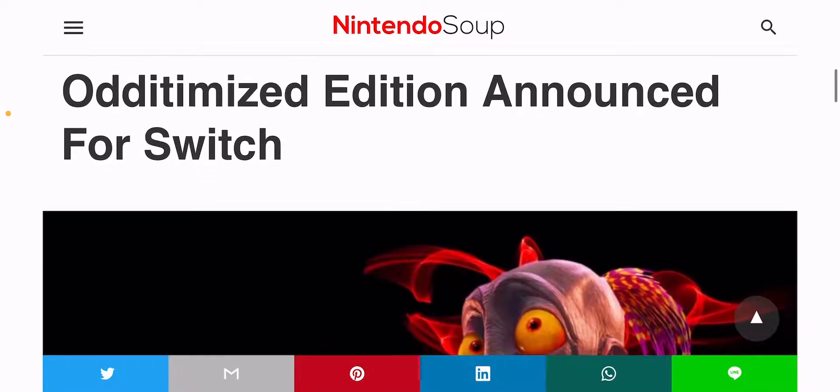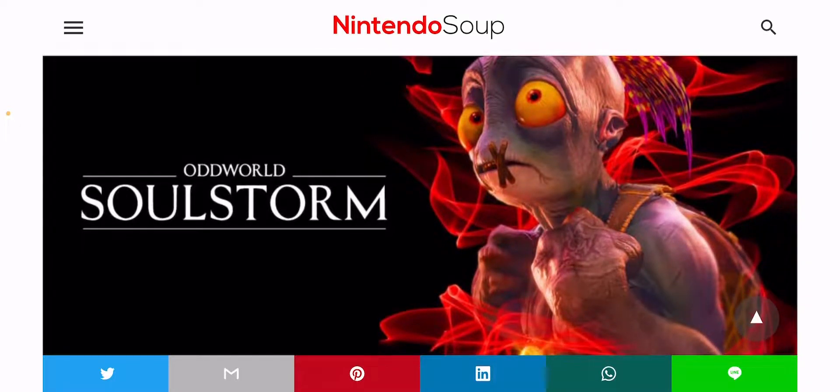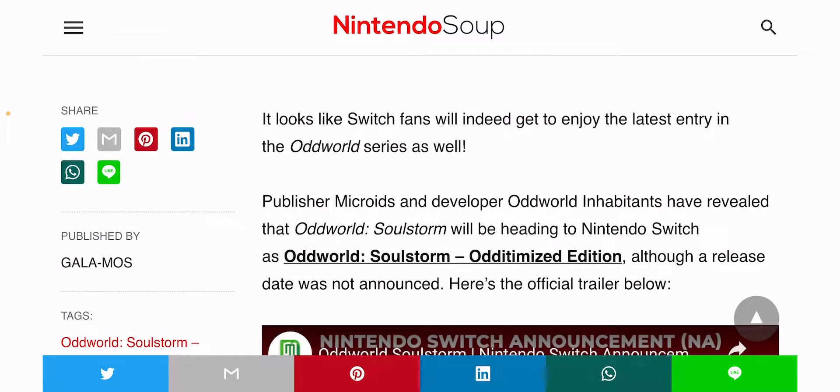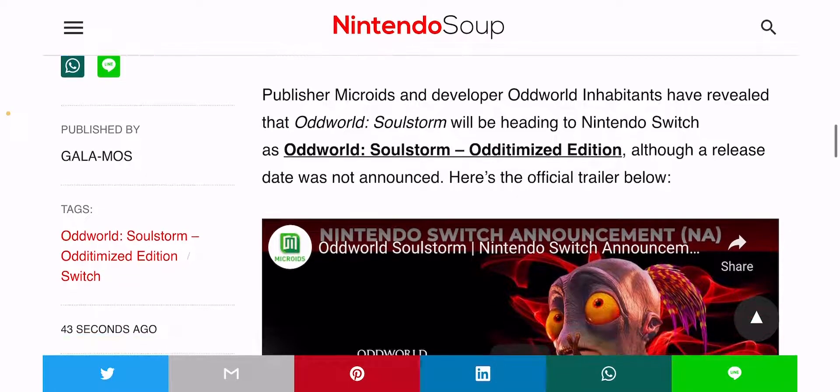Oddworld Soulstorm Atomized Edition has been announced for Nintendo Switch. As you can see, one of the main protagonists, Abe, is featured. Publisher MacRoyton and developer Oddworld Inhabitants have revealed Oddworld Soulstorm heading to Nintendo Switch as Oddworld Soulstorm Atomized Edition.